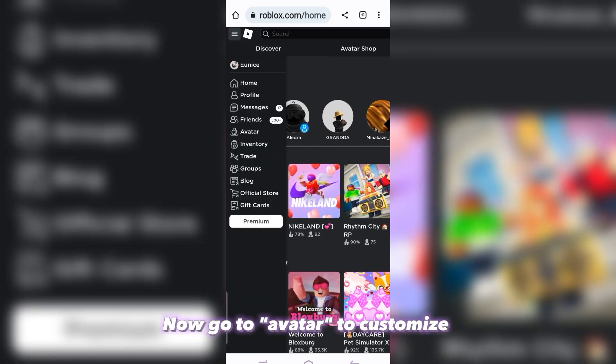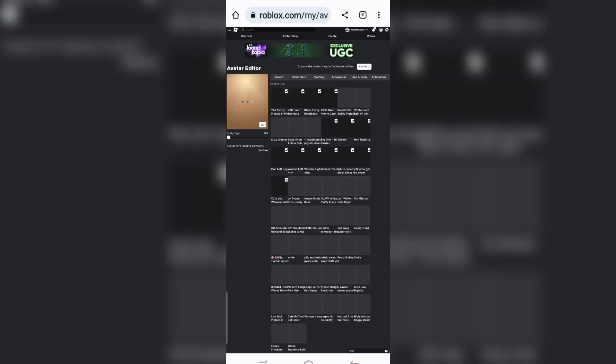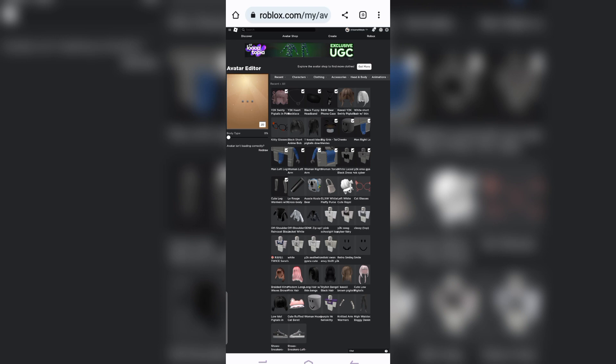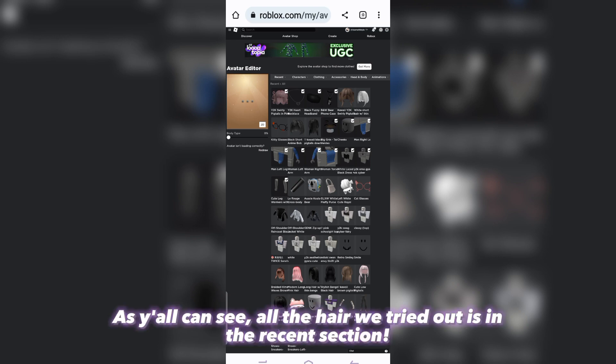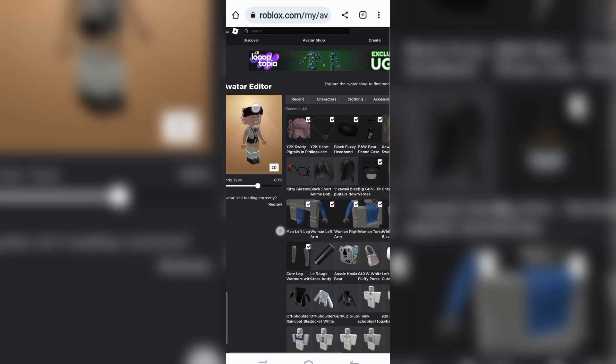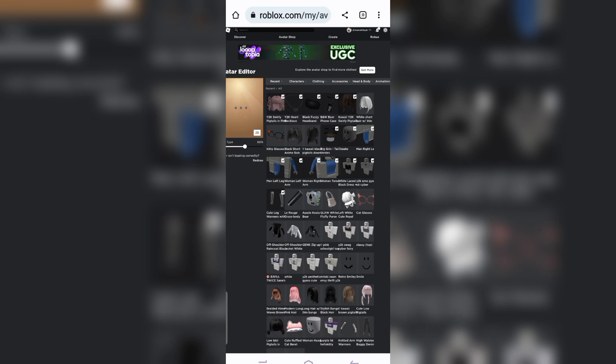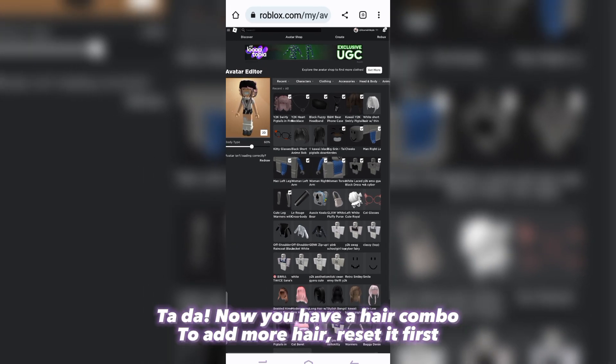Now go to Avatar to Customize. As y'all can see, all the hair we tried out is in the recent section. Go ahead and equip another hair. Ta-da! Now you have a hair combo.